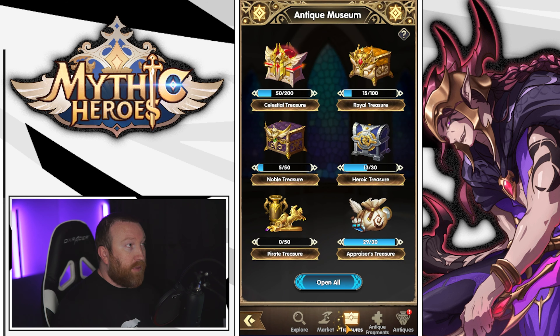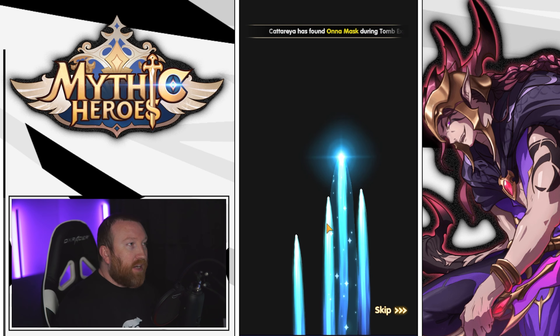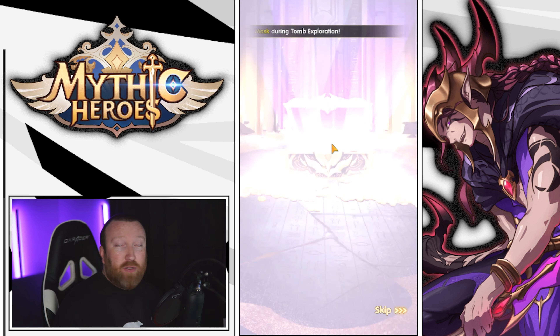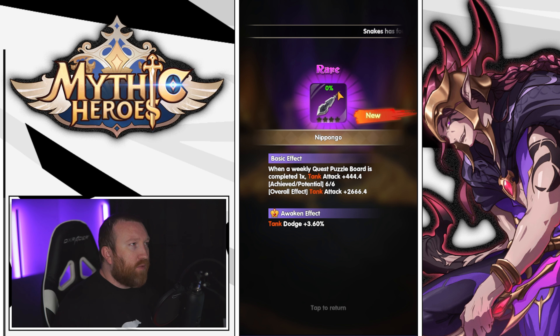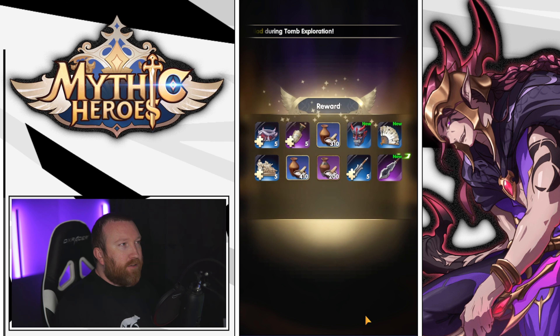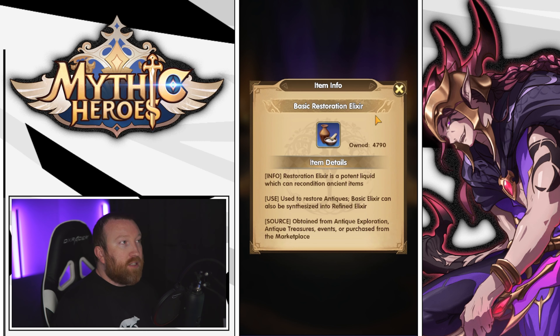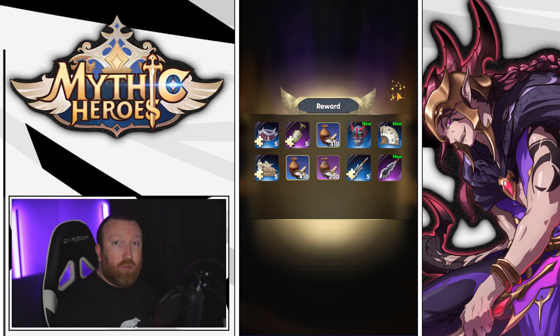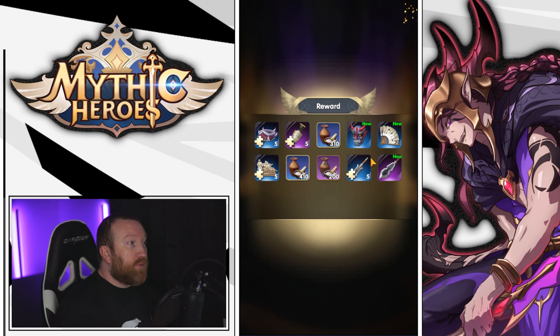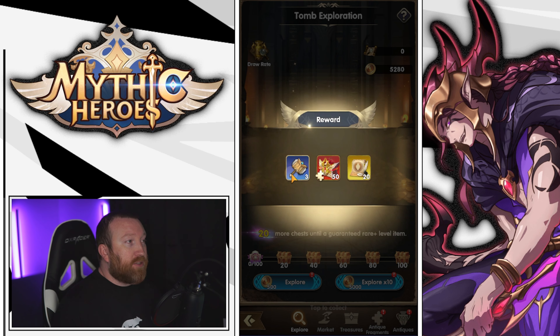You get antiques through the explore system here in tomb exploration. You can get either the two maps or the exploration coins, and there's a nice progress bar that gives you some guaranteed resources. You can do summons right here — you'll see the animation when you get a purple one, which are the rare tier. You're guaranteed a purple one every few summons, and you also get fragments of other antiques.